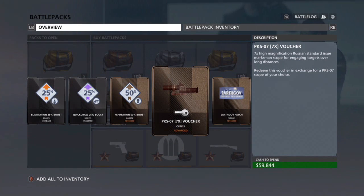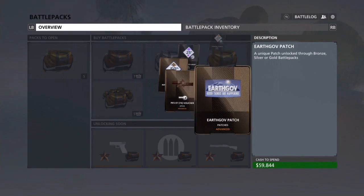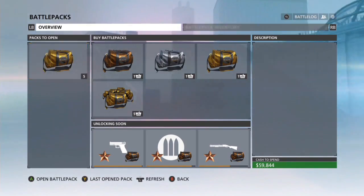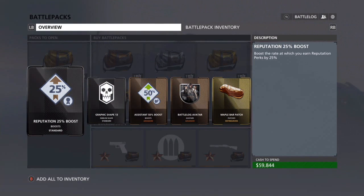Let's open up the next one. Elimination boost, Quick Draw, reputation. PKS 7 - that's a 7x scope. I don't usually use those; I usually only use a 6x or an 8x, mostly just a 6x. I don't usually do long range sniping anyway. And I got a patch too - Earth Gov. Good things are happening!